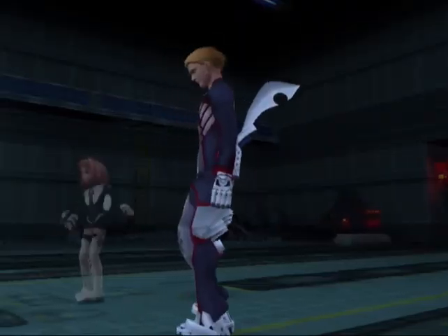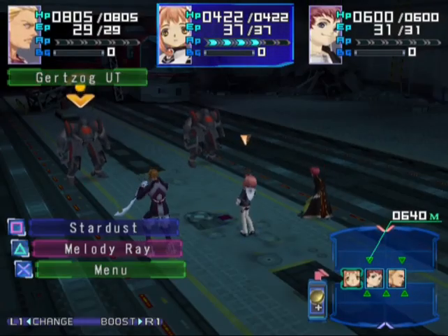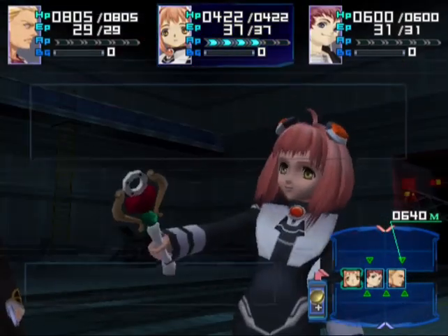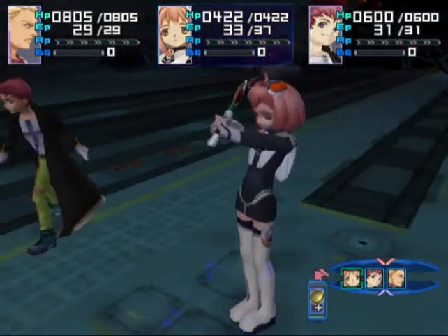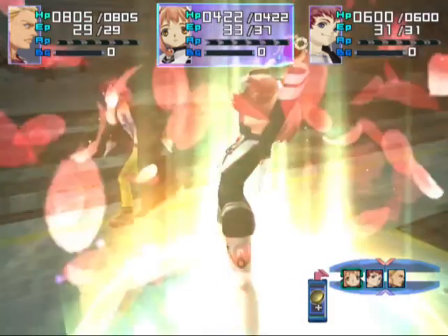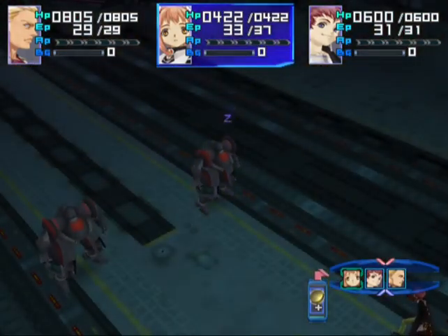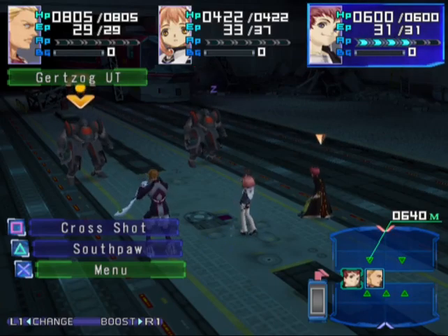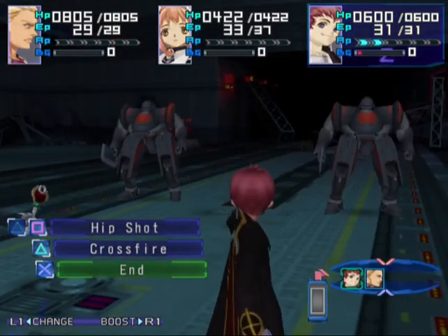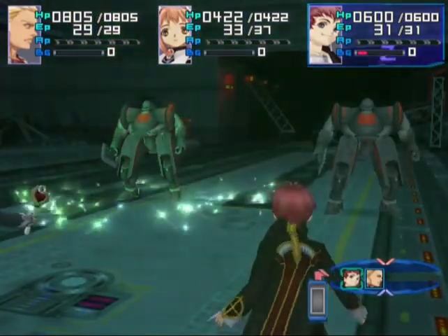Alright, down the topmost elevator escalators first. Some enemies to fight — two of you guys. Well, one thing I can do is put one of you to sleep at least. Which is probably the only thing Momo is good for in these fights, I'll be honest. Junior's not great against the mechs either, honestly.